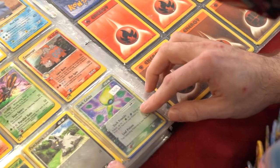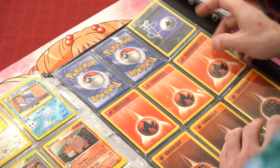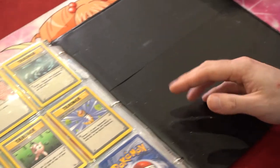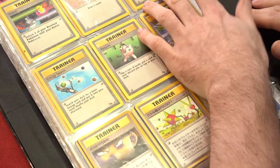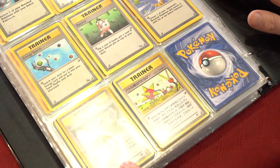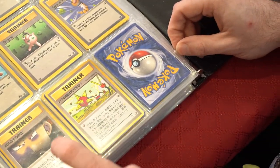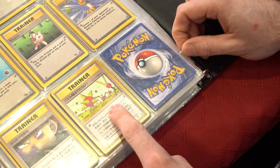Beautifly holo, Camerupt holo, non-holo Nidorina, Poochyena. And I don't quite remember what this was from but it was very beat up and one of my friends gave it to me — a Dark Scyther. Got our energies: some Base Set 2, Base Set. Got some trainers: Bill, Energy Removal, Energy Search, Recycle, Gust of Wind, Japanese Giovanni's scheme I think, and a Japanese Excavator.